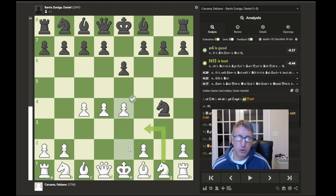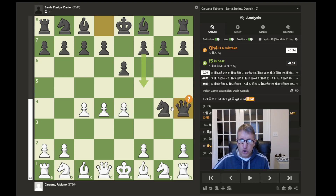Now e4 is played. This move does two things: it develops a pawn to the center to help control more central space, but at the same time the queen is unleashed, attacking the knight. So now black is forced to make a decision on what to do with this knight. In the game he played queen to h4, and the computer says that is a mistake.